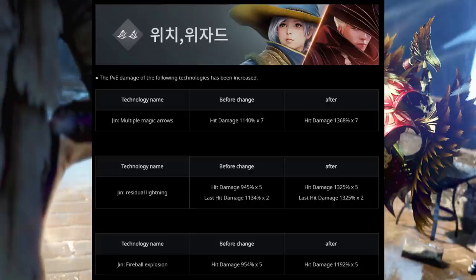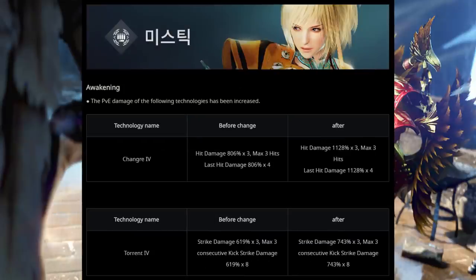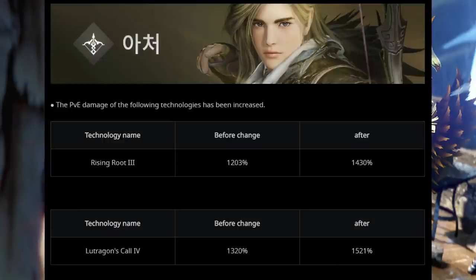For Witch Awakening, Equilibrium Break, Fissure Wave, Thunder Storm, Yoke of Ordeal, and Voltaic Pulse have increased PvE damage. Dark Knight Awakening Spirit Hunt, Twilight Dash, Spirit Blaze, and Root of Catastrophe all have increased PvE damage. For Mystic Awakening you have Tidal Burst, Rapid Stream, Rising Dragon, Wave Orb, Sea Burial, Spiral Torpedo, and Dragon Shatter all with increased PvE damage. For Mystic Succession, Sea Burial, Wave Orb, and Fist Fury all have increased PvE damage. Archer Uproot and Luthorgon Call now have increased PvE damage as well.